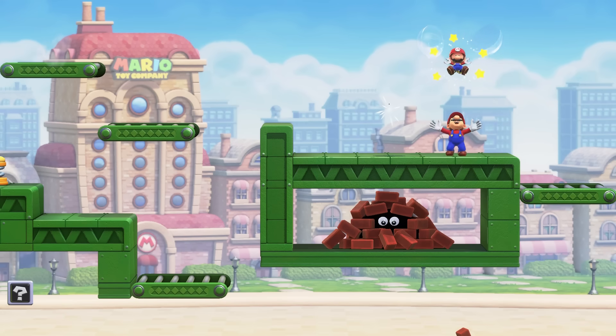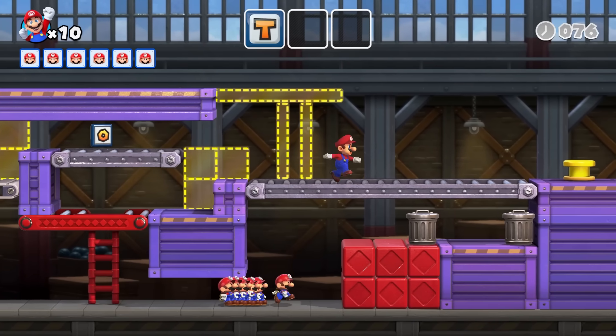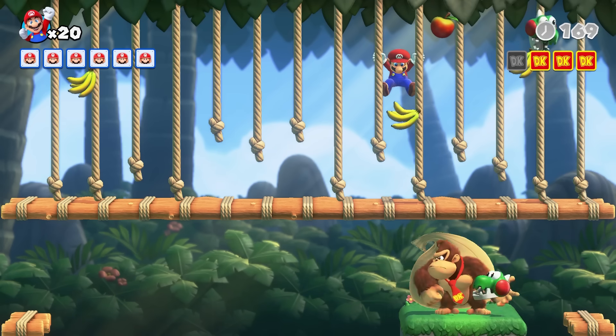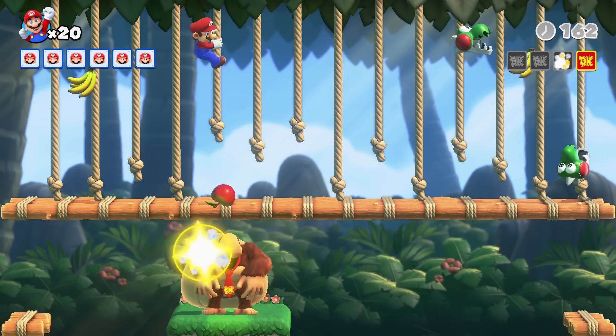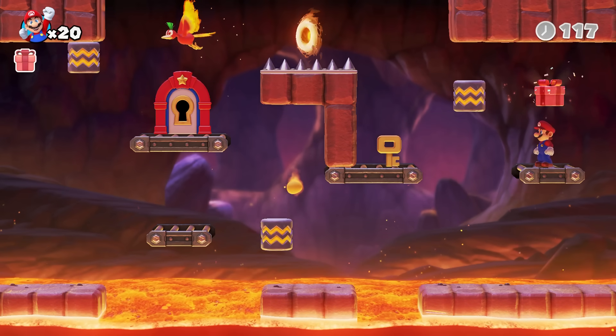Once you've completed a series of six themed stages recovering the minis, there's a follow-the-leader stage where you guide them to the exit, attempting not to lose any on the way. Then there's a boss stage against Donkey Kong, and the more minis you successfully guided in the previous stage, the more pips of health you have for the battle. Rinse, repeat. It's a nice loop that allows for each stage's goals to feed into others.